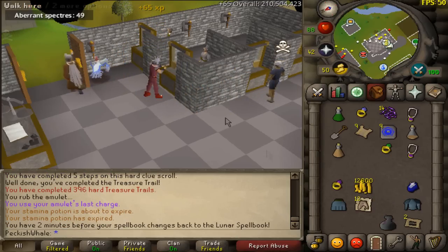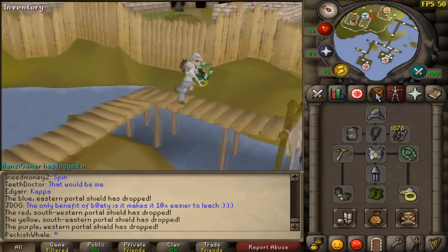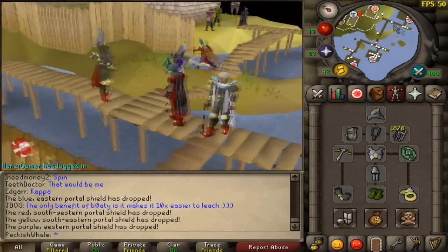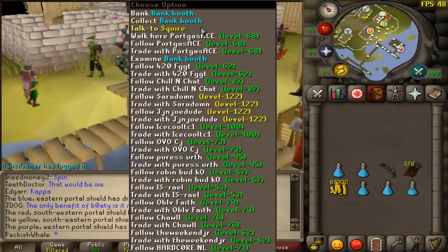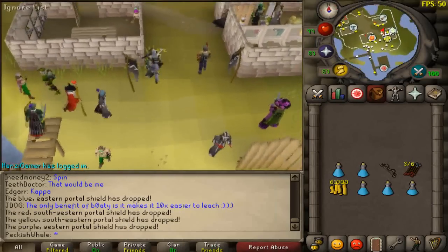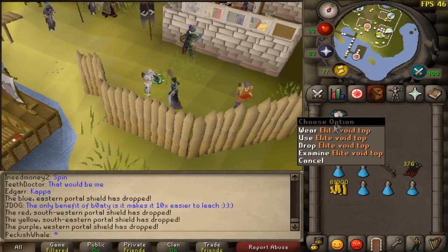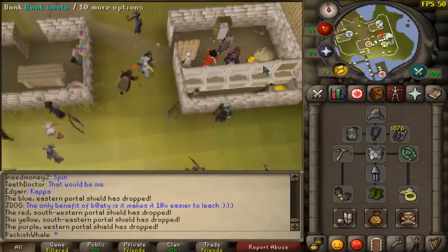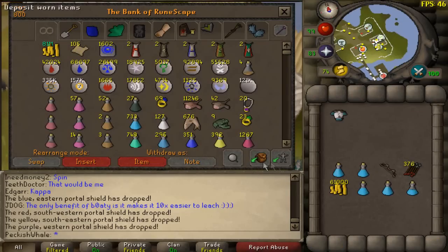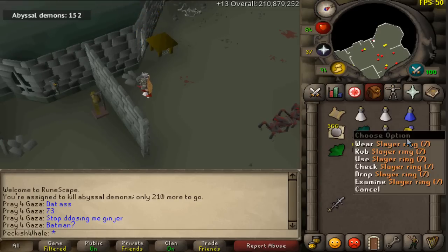7.8k and pest control done. Look at this fashionscape — basically max range bonus here, quite happy about that. We've managed to get 200 points for my final void elite piece. There we go — I now have the full void elite, which I'll probably never really need to use because I pre-flick everything, but I'm happy to get that one out of the way. No pest control for a very long time.